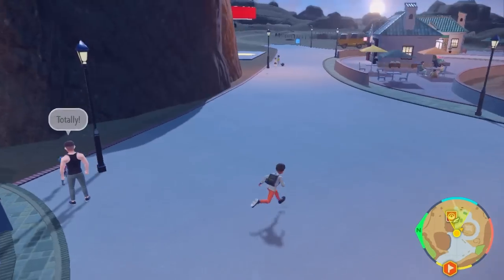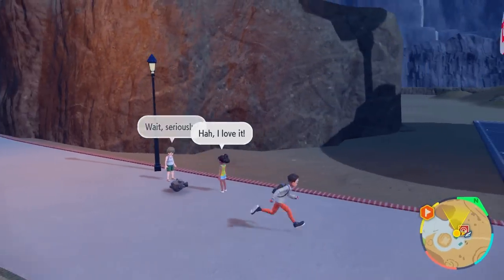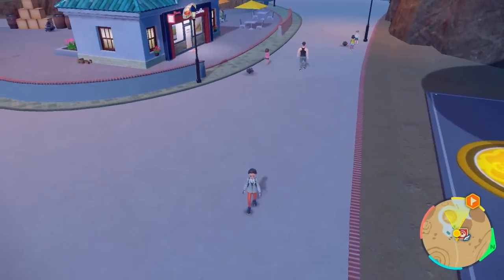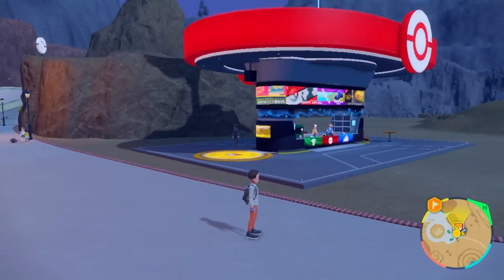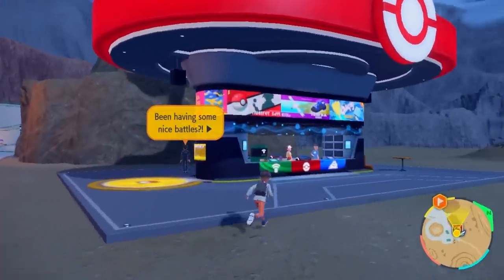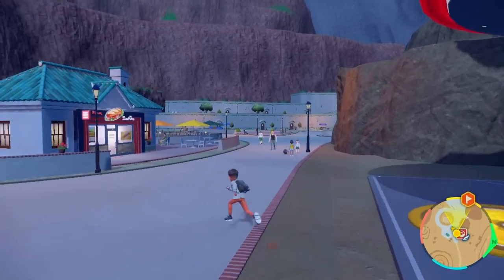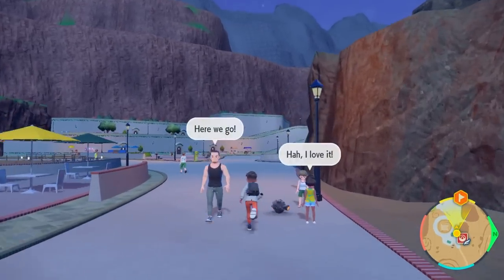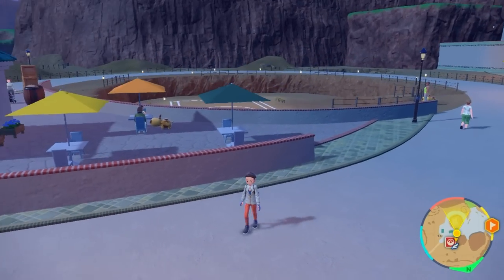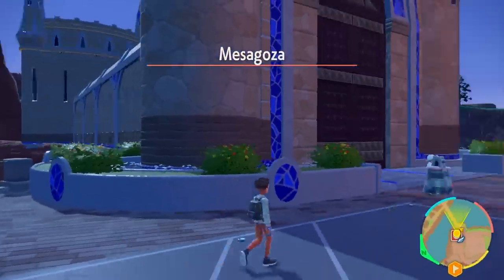Now I'm going to show you where you can get those fragments and where to find Charcadet. I caught Charcadet at level 13, so you can get it pretty early. Theoretically, you can get the evolutions decently early in the game as well. From Zapapico's Pokemon Center, you just walk straight and you'll eventually see the NPC with the pink shirt — pretty easy to find. Now let me show you where to catch Charcadet.